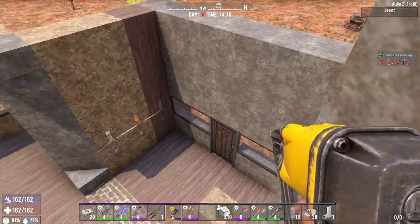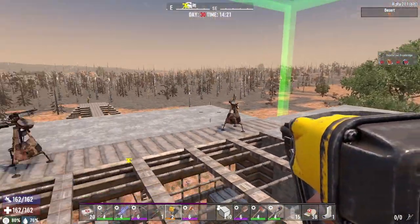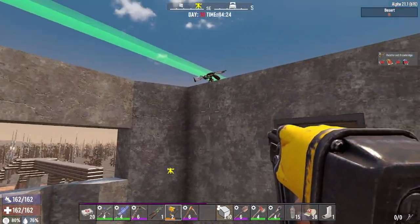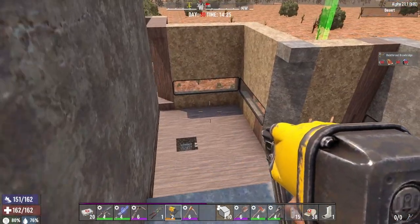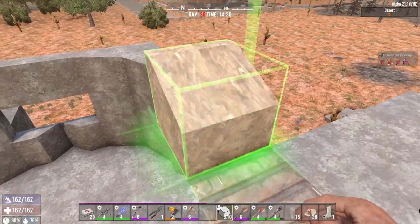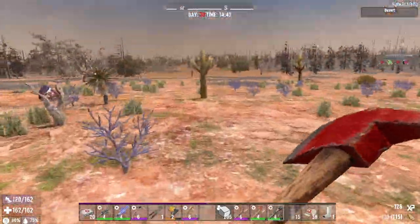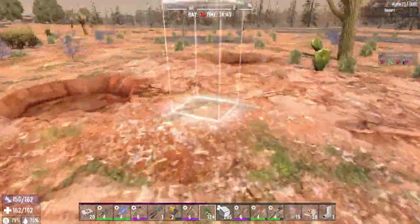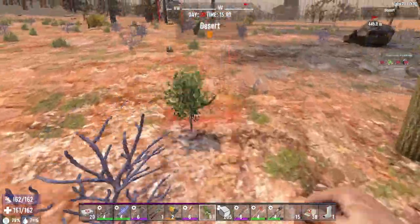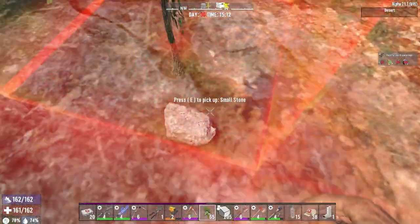I couldn't even finish all of this — I never did crack that open to put a hatch there. Birds could come down here and start breaking through. I should have put a wall or roof there. Let me go cut down that one tree and plant these. Whoever at Fun Pimps decided you had to place trees three blocks away from each other is really on my shit list.